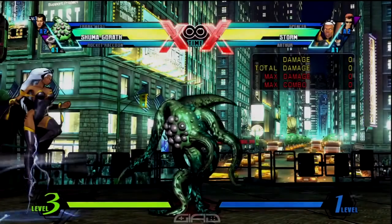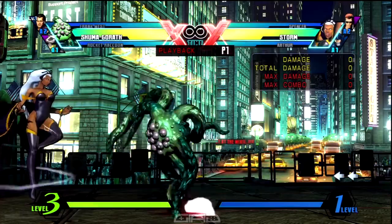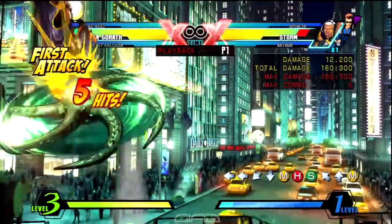You want to do a crouching medium heavy into a launcher, and follow the combo up with a medium medium heavy S. And then you want to immediately press and hold down charge.